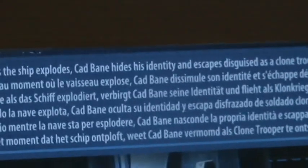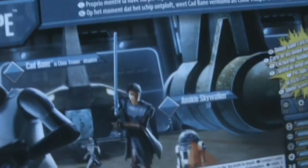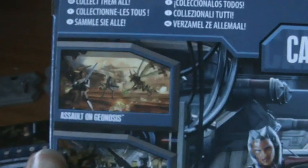The packaging reads: just as the ship explodes, Cad Bane hides his identity and escapes disguised as a Clone Trooper. Here you get prototype images of the figures — Ahsoka, Cad Bane in Clone Trooper disguise, and Anakin Skywalker. You can also see the other battle packs in the wave: Assault on Geonosis — we've got a review coming of that one — the Fern Camino, a review coming of that one as well, and the Hunt for Grievous — we've got a review of Clone Trooper Kicks from that pack up on our channel already, but I'm not reviewing that pack as a whole.